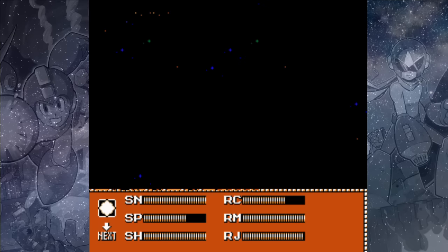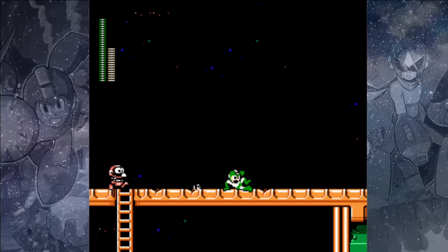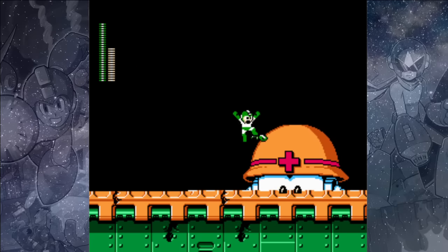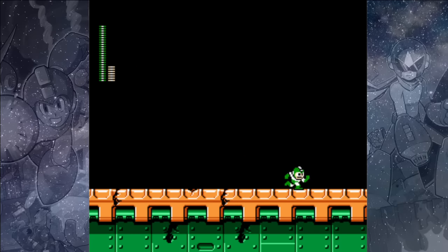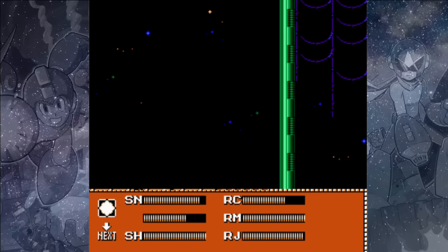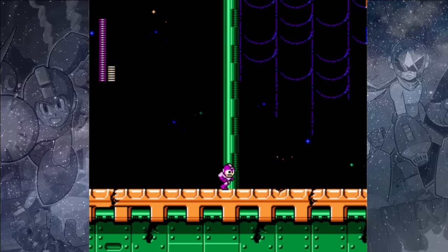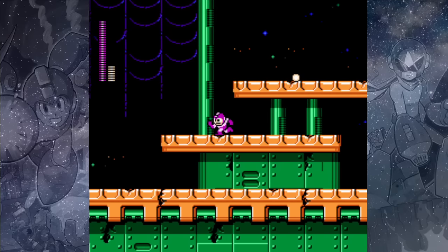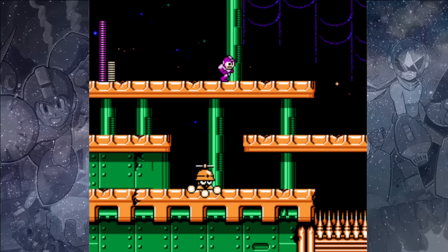We're going to fight some mini-bosses and we'll use Search Snakes for that. This is the Giant Me Tool — you want to get right up onto that plus sign on his helmet and rapidly attack with the Search Snakes. You may take a little bit of damage, but that is the best way to take that guy out. Otherwise he'll start launching enemies at you, so you just want to finish him off quickly.